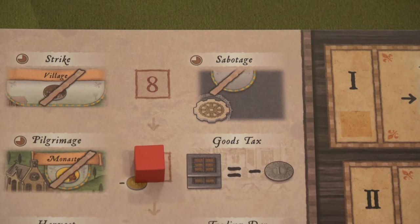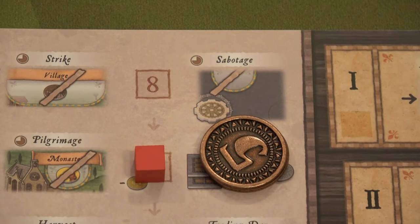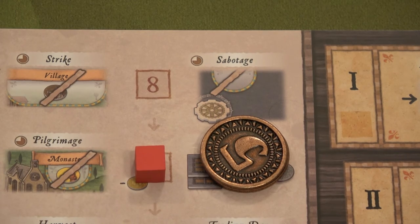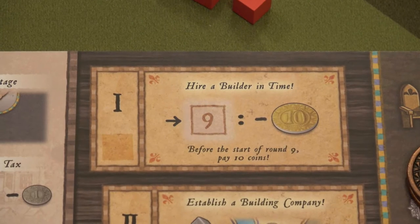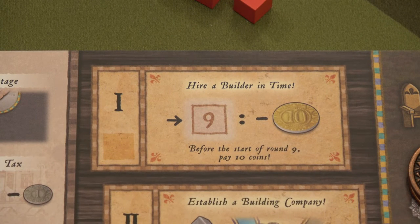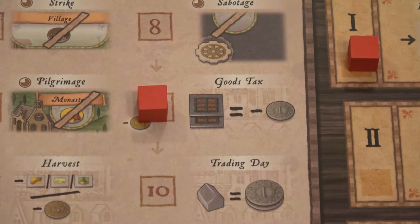We're at the start of round nine. We have to pay 10 coins — there are our 10, and we now only have two left. But that completes our first objective, so we'll place one of those red tokens to denote that we have completed it. Now at the end of this round we have to pay one coin for every two goods that we have. We have three goods, so if we have four that's two coins and we lose all of our coins. I'm hoping we can get to Verzon and drop off all of those goods for the 12 VP we need there, so we don't have to pay that.